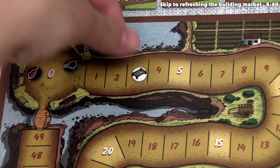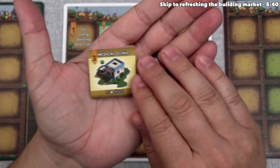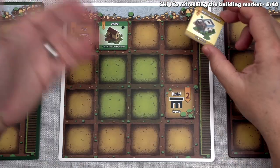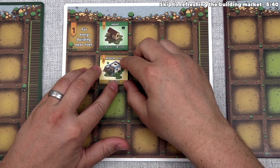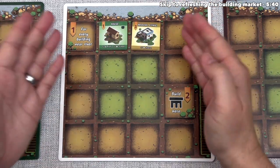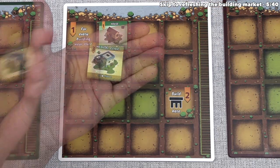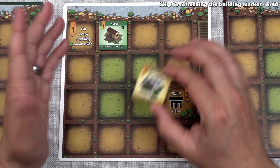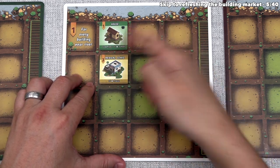We start with zero points, so now we have three. We have to take another building — let's go for the medical clinic. This is a general type of building; it gives three points immediately and one point for every nearby house. We have a house right here, so we'll put it adjacent to the house — that's three plus one, or four points. I don't want to put this next to the river, because I'd rather place a tile there that wants to be next to the river for extra points. So we'll place it in the middle — four points brings us up to seven.